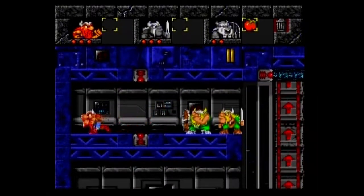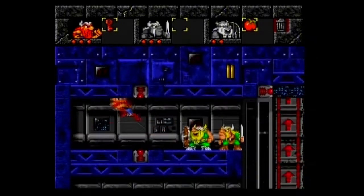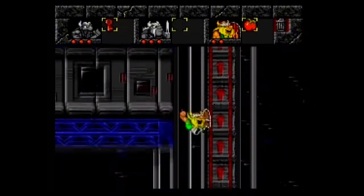Now we can use the yellow key on the yellow keyhole here to get a red key. That's always nice — use a key to get to another key. That's what we call useless side quests.